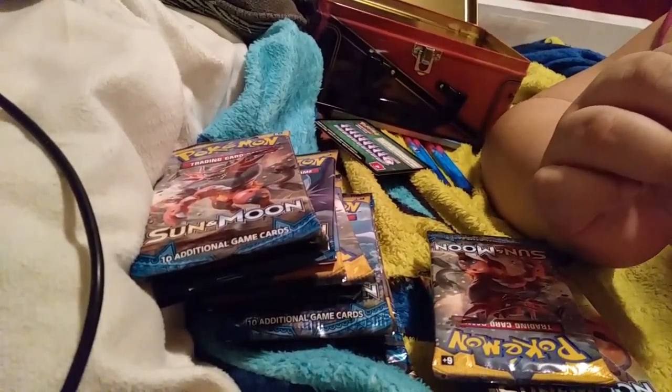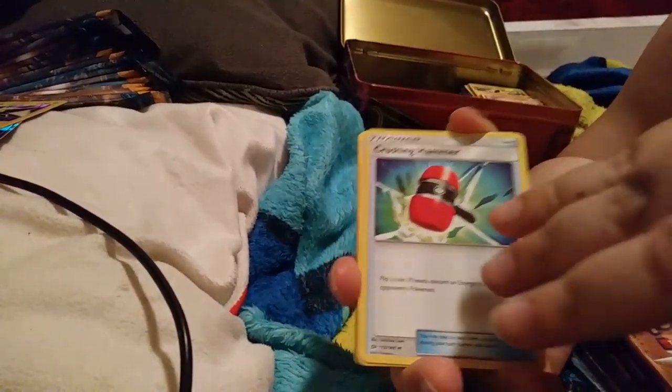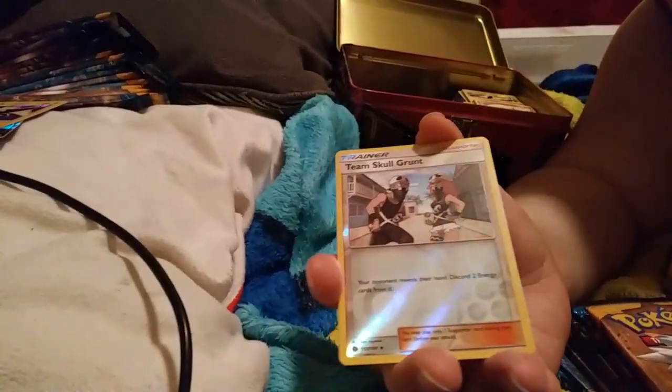Hold on guys, I got to fix something real quick. Okay, sorry guys, I was trying to fix the camera for y'all. But this is our second pack: Energy, Crushing Hammer, Herdier, Lillie, Torkoal, Litten, Stufful, Eevee, Dewpider, Team Skull Grunt Reverse, and a regular rare.